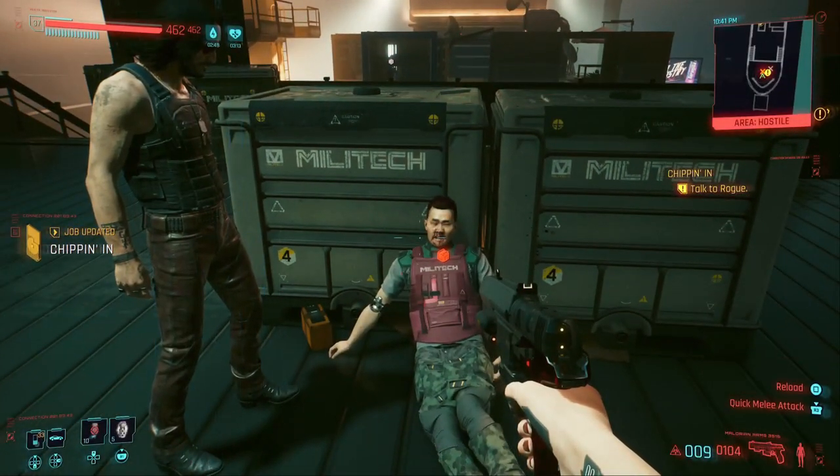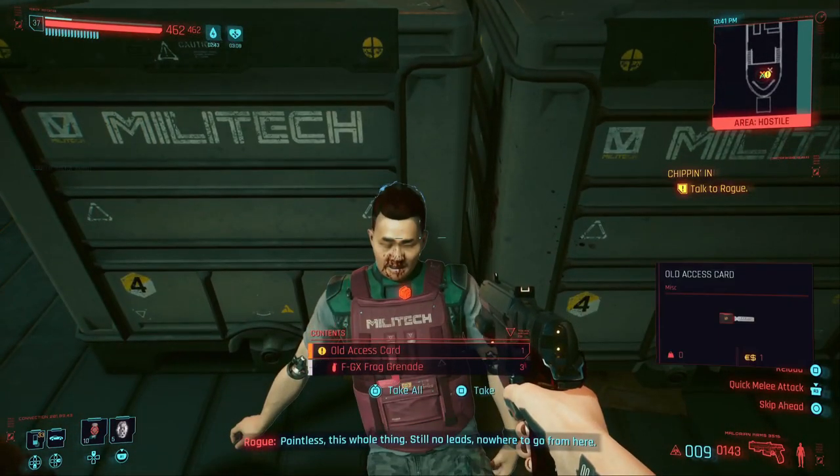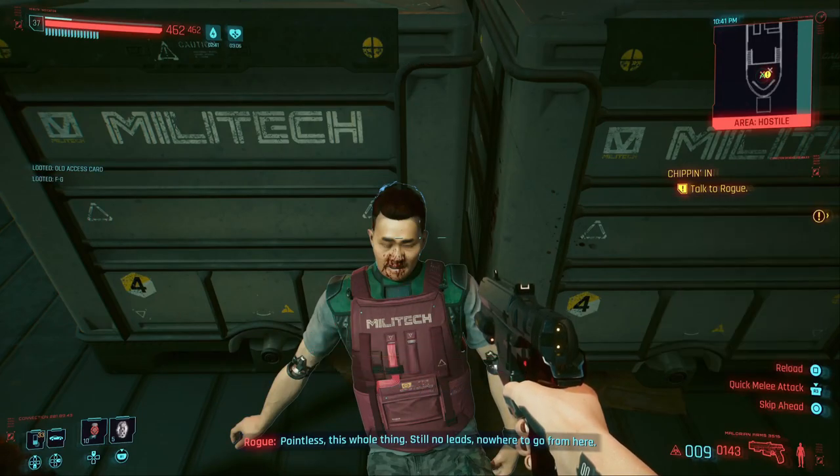All we have to do from here is simply go up to his body and loot everything he's got. You should see the key there — the access card that we need to get Johnny's car.